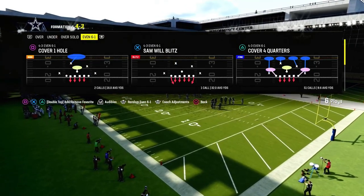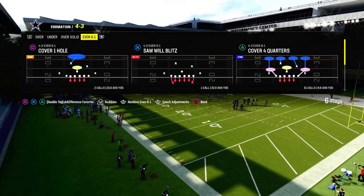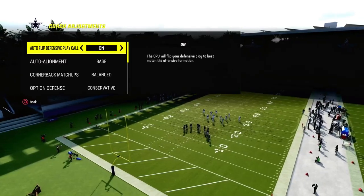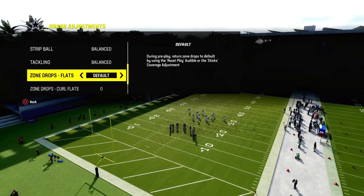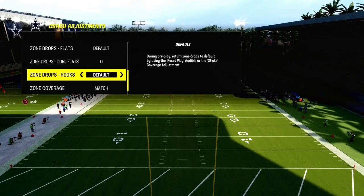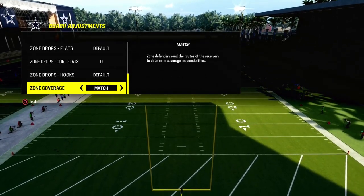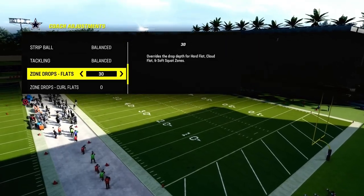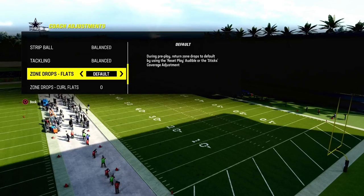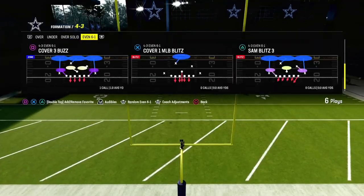The best run defense in Madden right now is Cover 4 Quarters out of 4-3 Even 6-1. One of the biggest tips I can give you for this defense — we're going to run it on baseline — but the biggest tip here is you're going to put your curl flats on zero. That is going to significantly help you defend RPOs, help you defend the run, and help you play better defense in general. You can put your flats on 30 if you want to play a little double Mabel out of this, which is fine as well.